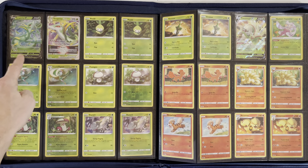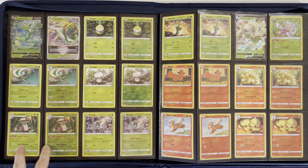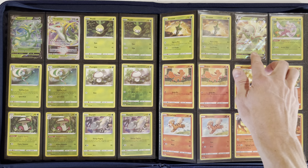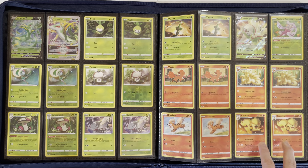We have our first V in Tsareena V and V-Star, Petilil, Hisuian Lilligant, Foongus, Amoonguss, Durant, Virizion, Chesnaught V, Radiant Venusaur, Vulpix, Ninetales, Growlithe, and Arcanine.